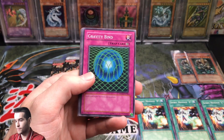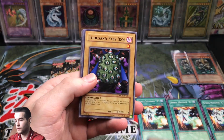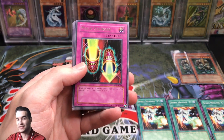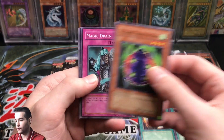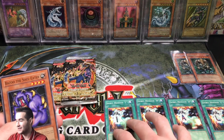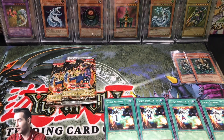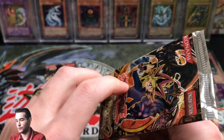Lightning Blade. Gravity Bind. Kilosaurus. Thousand Eyes Idol - that thing's kind of expensive for some reason. Magic Cylinders are rare in here - that's pretty cool, another rare. Four Star Ladybug of Doom. Magic Drain. Spirit Message Eye - let's go! And Bazoo the Soul Eater. So we've got the whole Spirit Message set minus the F. If we get the F we've got the complete set, which is pretty cool.